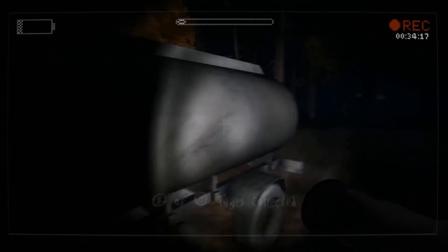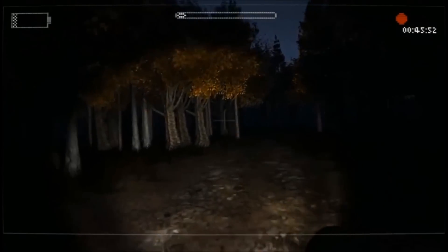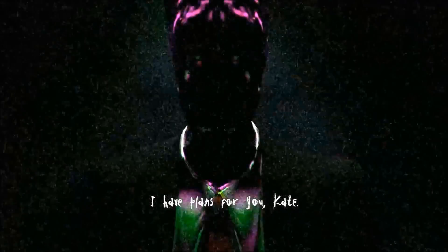In the final chapter, Genesis, it's just a reboot version of the original video game Slender: The 8 Pages. Here we find out that instead of Slender Man killing Kate, he just turns her into a proxy.